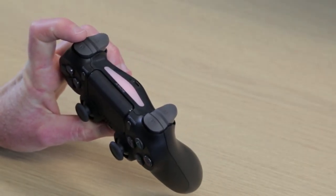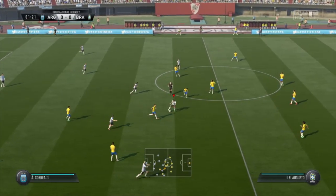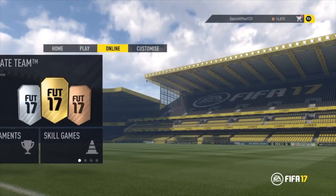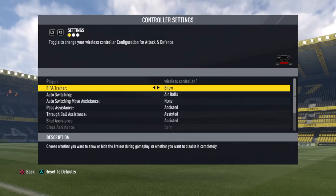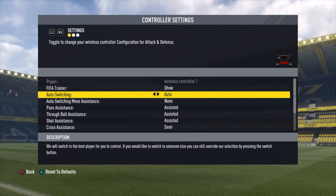If reaching L1 is difficult to switch player in FIFA, there are ways to set this up to happen automatically. Just go back into the menus of the game, over to customize settings, then into settings and customized controls, where you'll find auto switching. At the moment it's automatically set to air balls — we can move that across to automatic, which means you wouldn't have to press L1 at all.